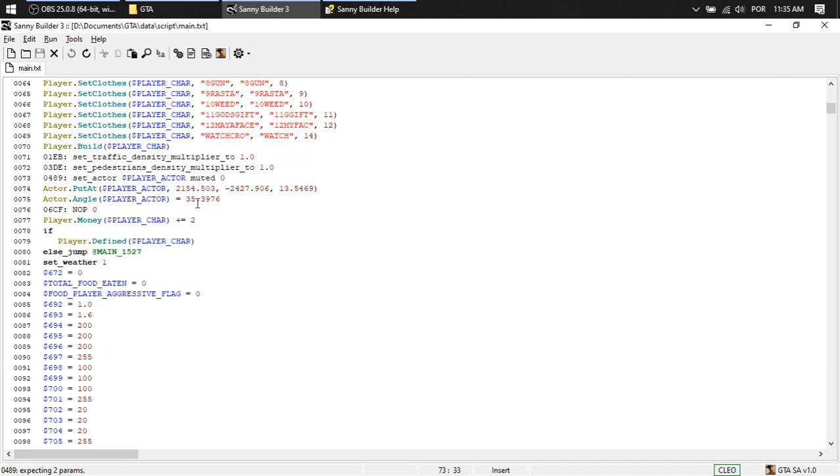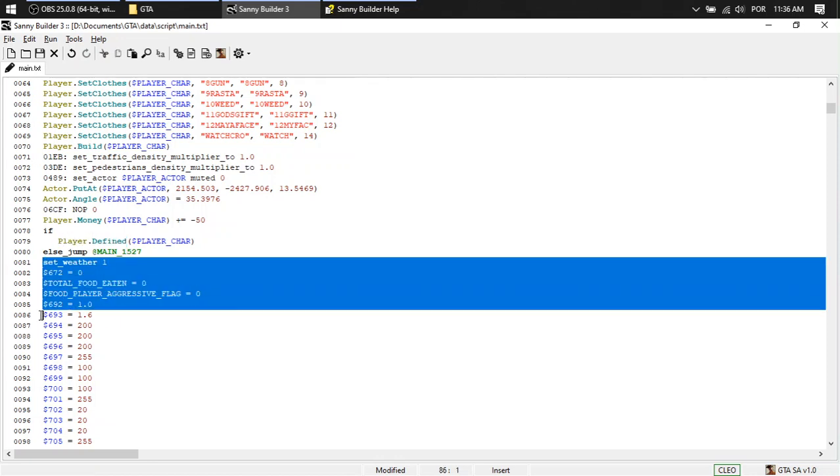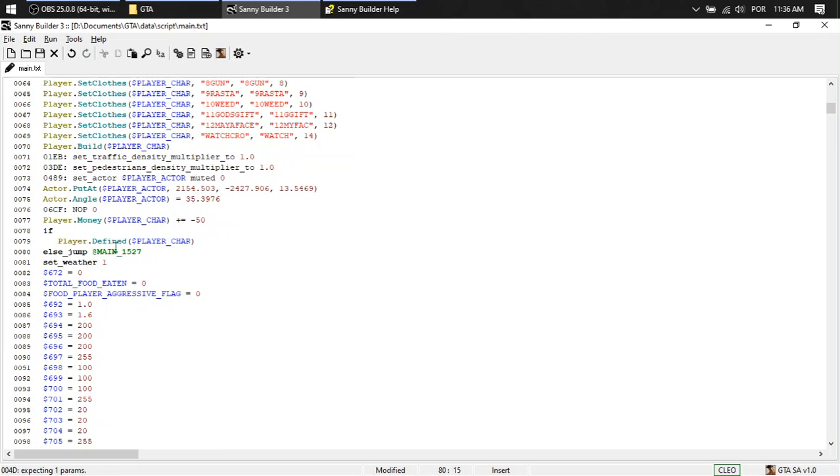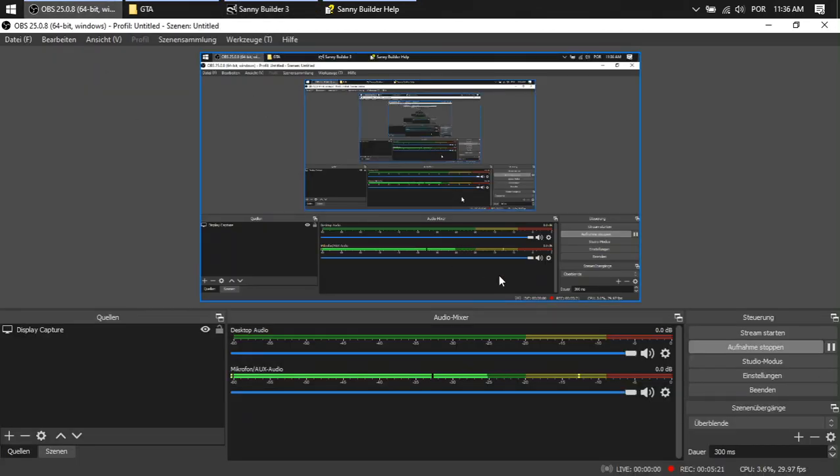I hope this video doesn't get too boring. Player money — you add money, you don't define money, you add money. Like, I'm gonna add negative 50, so it's gonna be negative 50. If the player is defined, if that variable is true, it keeps running. If it's false, you jump to this part. I'm gonna go to video three right now and do some editing.